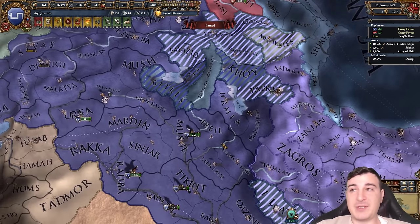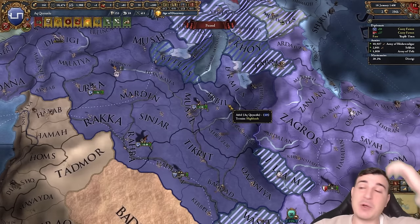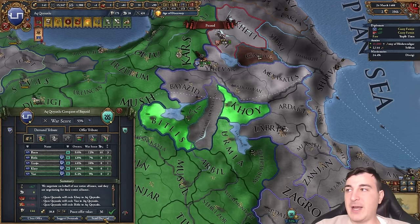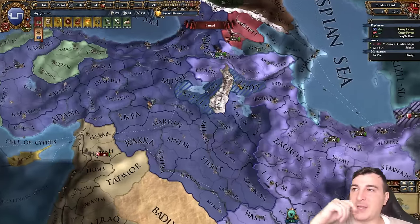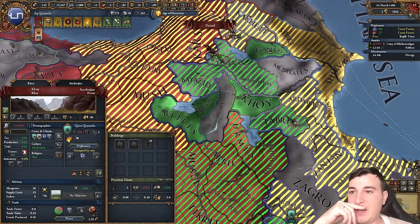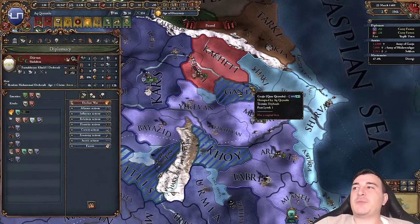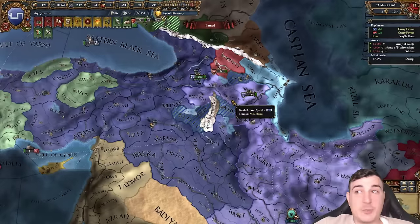We have admin tech 3 and really lack admin points — we had to core everything up, took massive stability hits, and so on. Admin is our kryptonite right now. It's not even worth sieging Ganja at this point... actually wait. They have cores on the Ajamis — one, two, three, four, five, six, seven — it's actually not that bad. Maybe I will siege down Ganja. Hey, we got all the Ganja in the world! Also with so many favors let me get some stuff from the Ajamis.